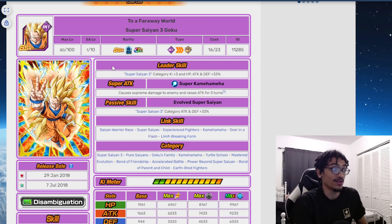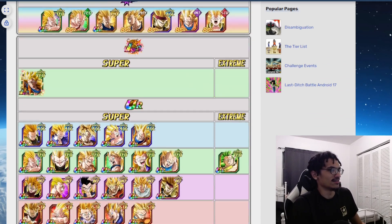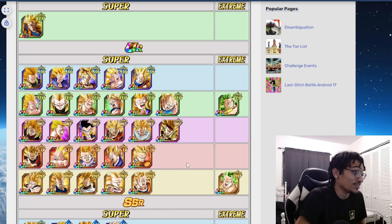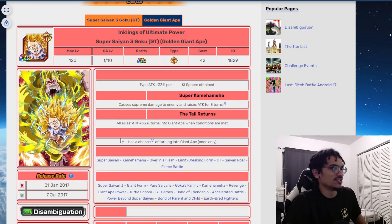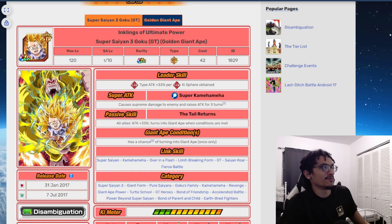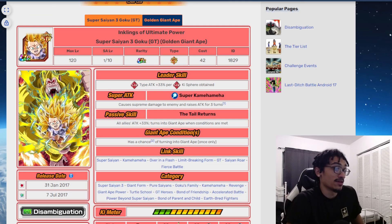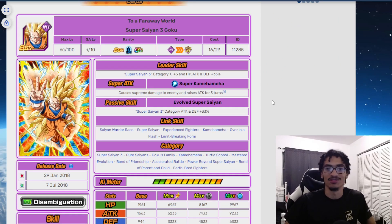He shares 'Over in a Flash' with the entire team, and back in 2018 that was a meta link, so you could squeeze him onto a team. Looking at what other support type units are on Super Saiyan 3, I'm not seeing many — I think there's only one or two or three. The main one that comes to mind is the Giant Ape Goku who gives all allies 33% attack. This SSJ3 Goku gives 33% attack AND defense, making him a better support type unit there.